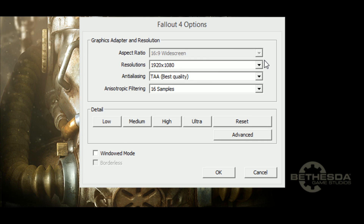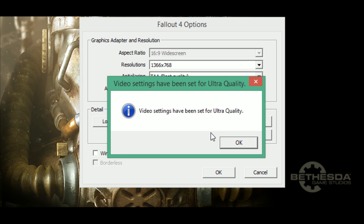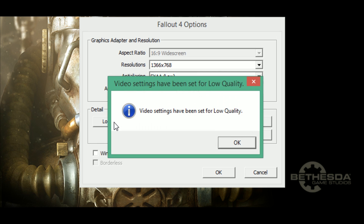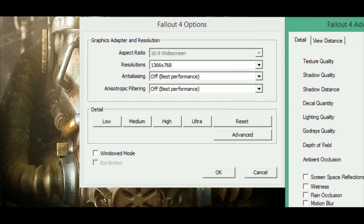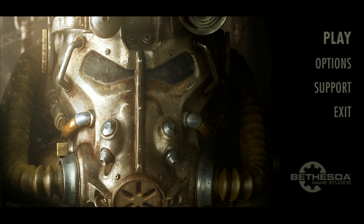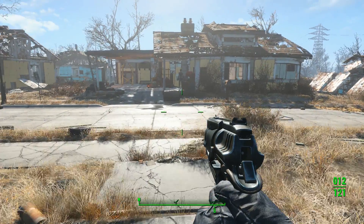For the benchmarks with Fallout 4, I attempted to run the game at 1920x1080, 1600x900, and 1366x768 resolutions. At each resolution, I attempted to run the game at the preset graphics settings of ultra, high, medium, low, and also a final test setting everything to as low as possible, because the low setting doesn't turn anti-aliasing and ambient occlusion off. So a total of 15 different benchmarks were attempted with this game.